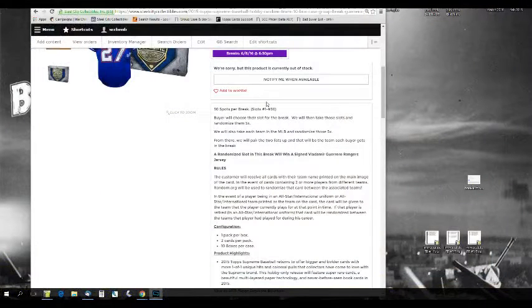On to the rules. There are 30 spots for this break, slots 1 through 30. The buyer will choose their slots. We'll then take these slots and randomize them five times, and we'll take each team in the MLB and randomize those five times as well. From there we'll pair up the two lists so every buyer gets a randomized team in the break.